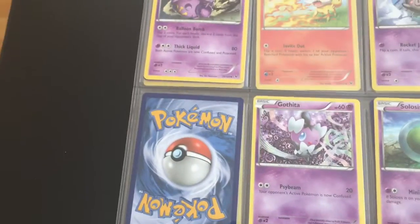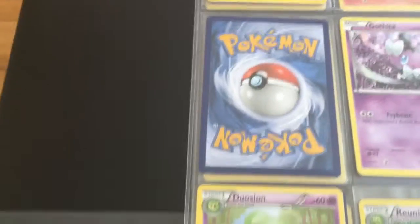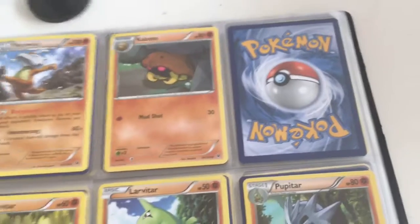On to page 4. We have Wheezing, but we're missing the Mew Holo. That is a card I really want to get. I have the Reverse Holo, but I'm missing the Holo. I'm still missing Grumpig — the regular rare, again. I hate missing regular rares. We're missing Kabutops again. Another regular rare that we're missing.